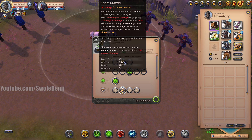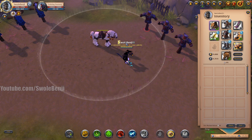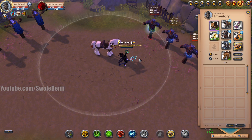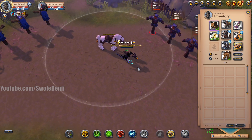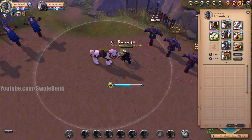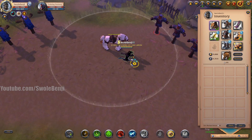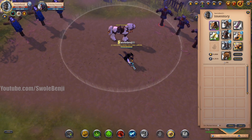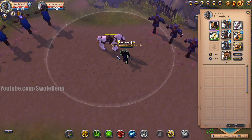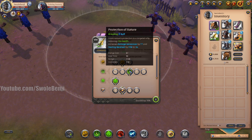Thorn Growth is basically free — it costs 15 energy, but with your passive you gain 5 energy every auto attack. Attack three times and you've already regained all your mana. Combined with passive mana regeneration, you cast an ability and it's already back to max. You're never going to run out of mana with this build — you have infinite sustain.